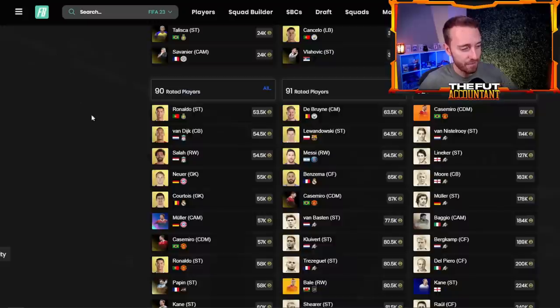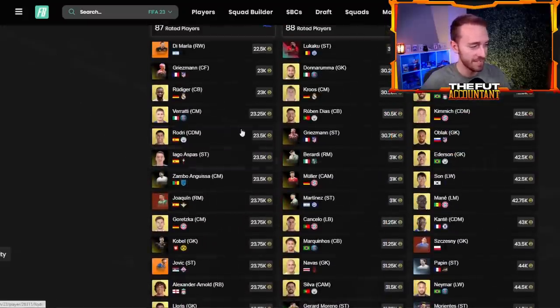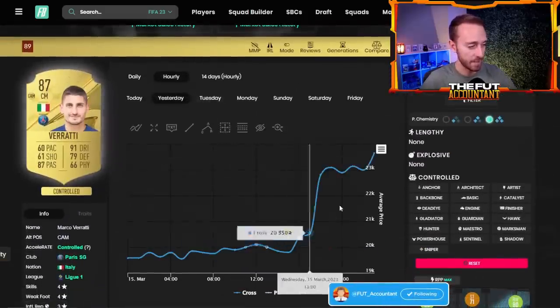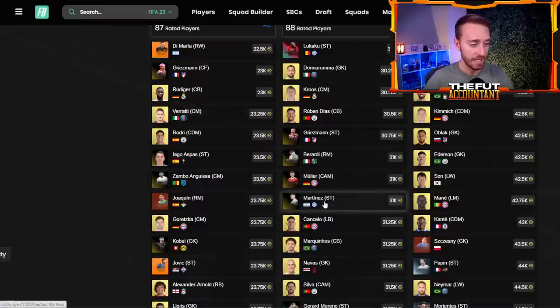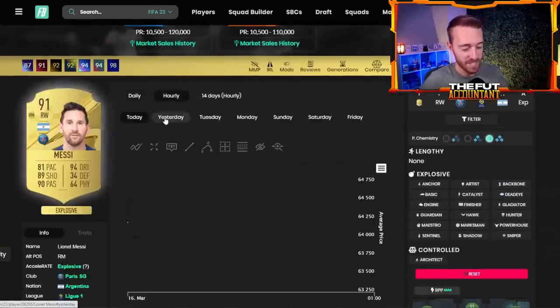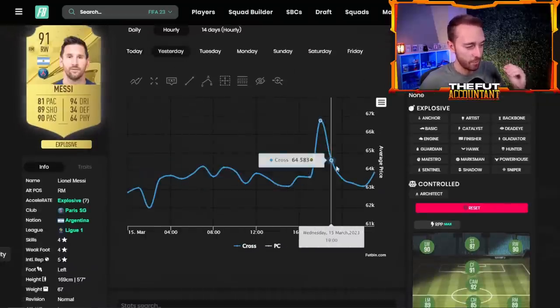Fodder is going up. 87s are 23,000–24,000 coins apiece — they were around 20,000 coins yesterday. I don't think anybody saw the release of this icon pack coming, but people are clearly interested in doing it. Especially with a lot of us having fodder in the club and investing for player of the month Mbappe, this was a very smart decision from EA Sports.